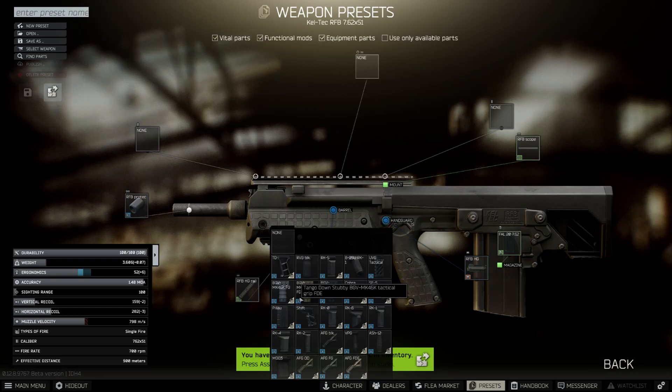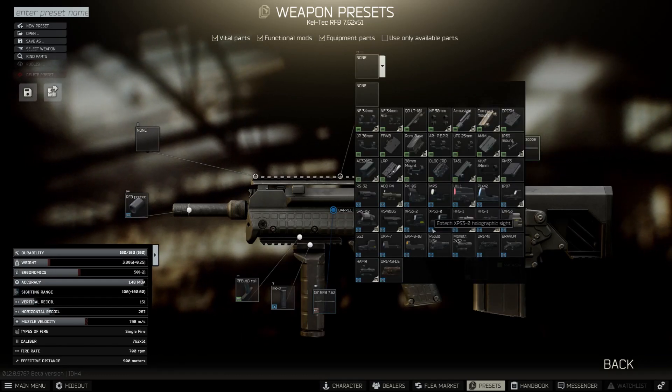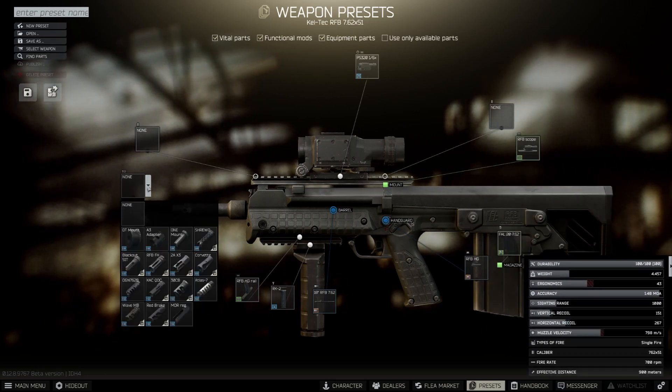As with most bullpups, the modding is really simple. You can throw on an RK-2 for max recoil reduction, a scope, and a muzzle device. You need the RFB spacer for $21 to put on a muzzle device. The EOTech Voodoo is usually my go-to, but the eye relief is terrible, so I've been throwing on mostly Valdez. I don't usually run hammers, but I've also heard about eye relief problems with those as well.